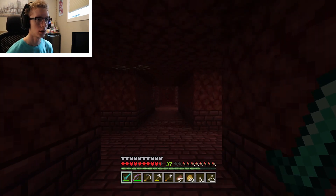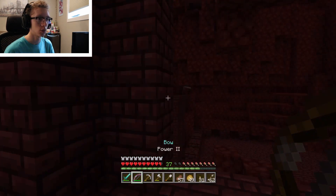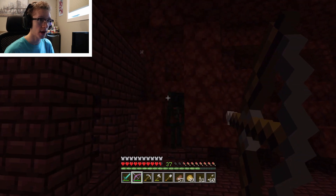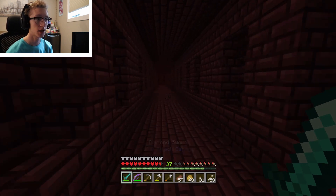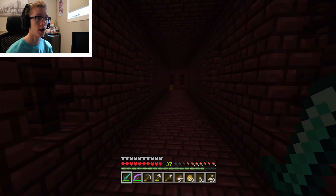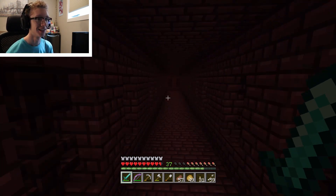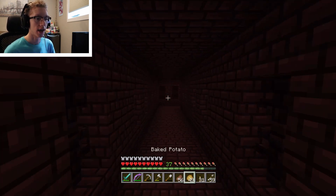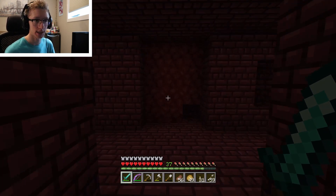Looks like we found another corridor over here. There's some lava. My main hunt right now is blazes — I see a wither skeleton right there. What's up homeboy — nice! This is actually a pretty big fortress. Hopefully we can find a chest around here. Come on, give us a saddle! We got horse armor, I'll take that. My main goal is blaze powder because we need to power our brewing stand.